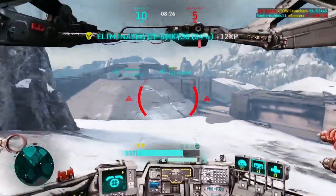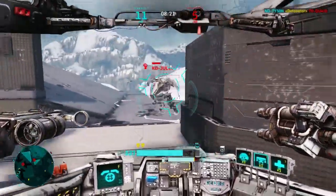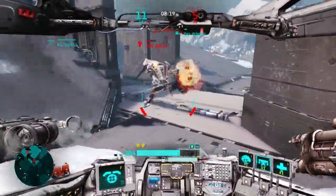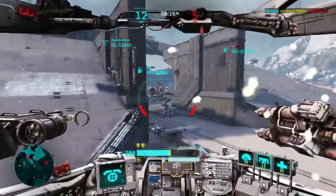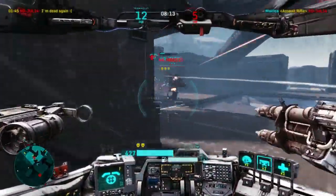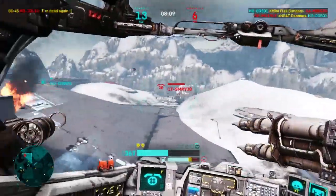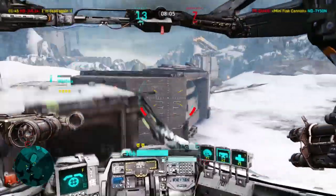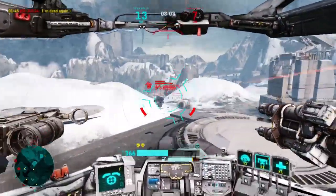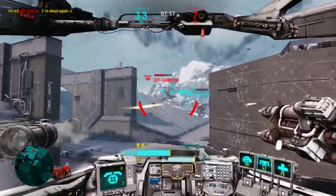The weapons that come standard with the Rocketeer are called the Seeker as the primary weapon, and the Hellfire Missiles as the secondary. You may recognize the Hellfire Missiles from my Bruiser video. Any tips I gave on the Hellfire Missiles in that video apply here — the Hellfire arcing and all that works exactly the same on the Rocketeer.